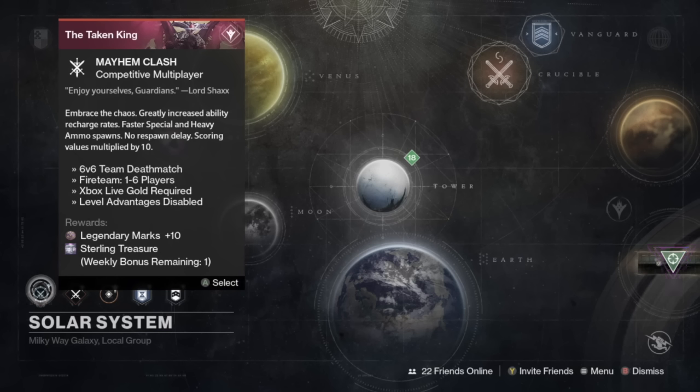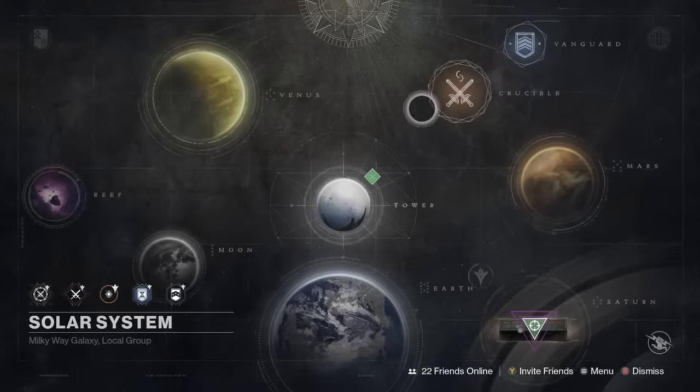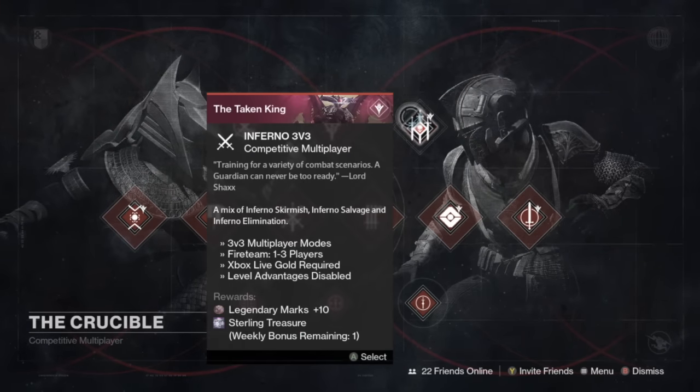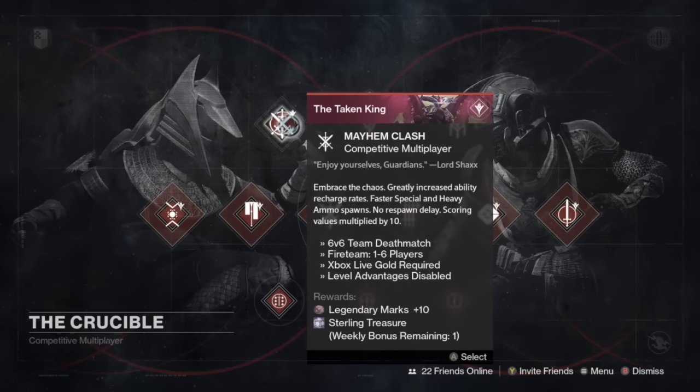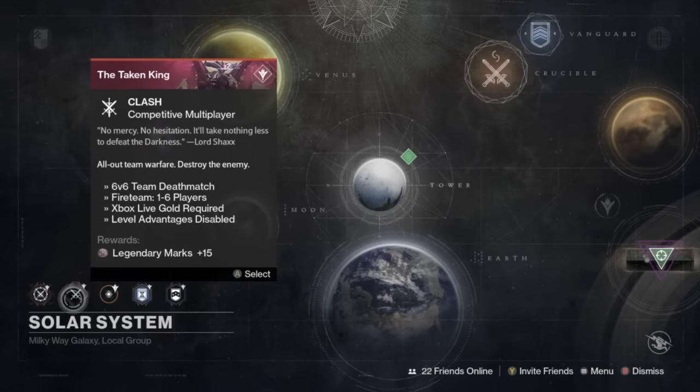This week we've got Mayhem Clash. I love Mayhem Clash — it's a blast, it's chaotic, it's fun. It's very easy to farm for Crucible reputation, fighting against all those enemies, maybe picking up some packages, maybe getting a Longbow from a Crucible package. That's going to give you your Legendary Marks as well as your Sterling Treasure Package. The other option for your Crucible weekly games is going to be Inferno 3v3. Today's Daily Modifier is Competitive Multiplayer for Clash, and we get 15 Legendary Marks.